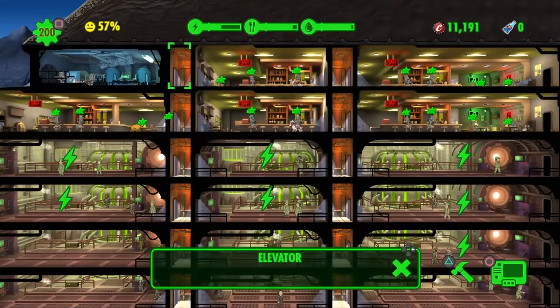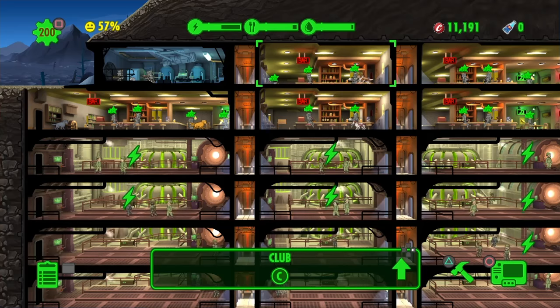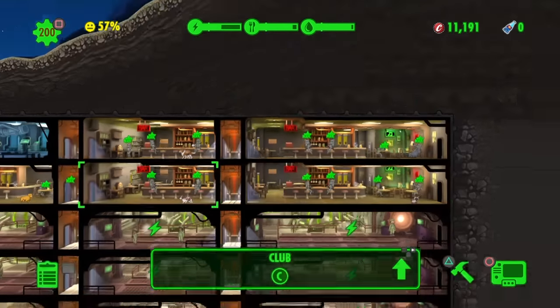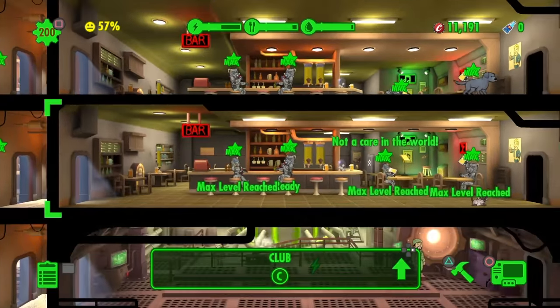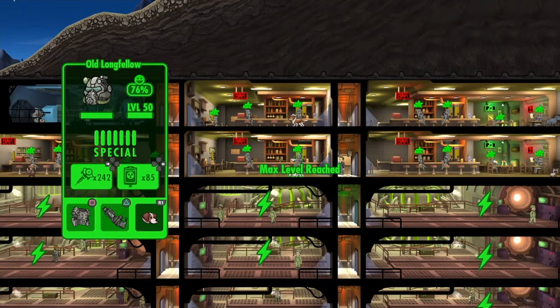Basically, whenever I get raided, most of the time they don't get past the middle section because raiders go here, then here, then down here, and the majority of the time these guys stop anyone. These are max level characters — I usually send them out to loot for me, so most of them have max stats.